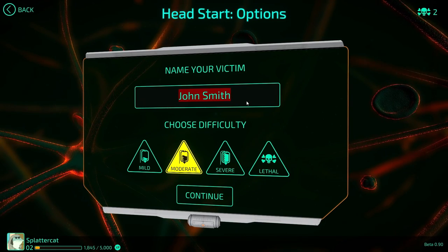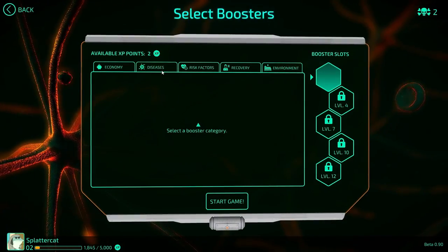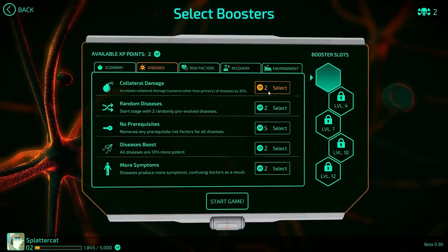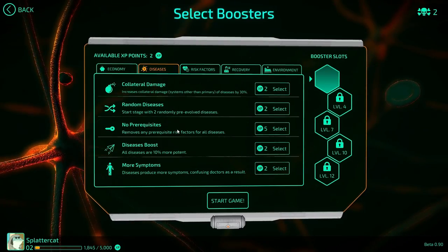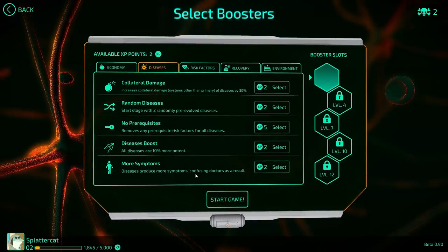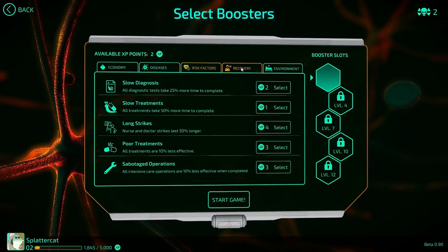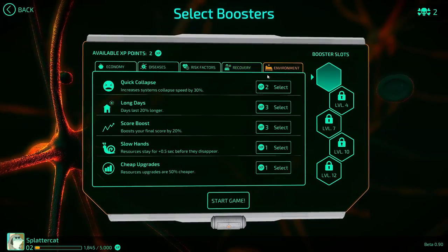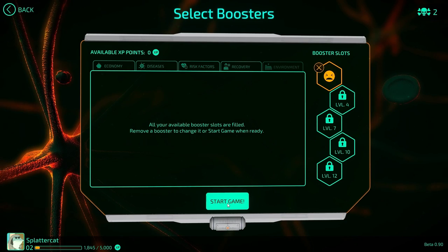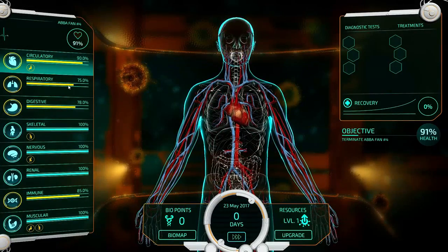John Smith — hell no, we're not going to name him that. We're going to name him Abba Fan number four. I have XP — we can increase collateral damage of diseases, random diseases, start stage two, randomly pre-evolved diseases. We can go with no prerequisites, diseases boost, more symptoms, confusing doctors. I'm going to go with increased collapse speed on that one. I like this game so far — it's therapeutic, kind of being a dick and trying to destroy a guy.